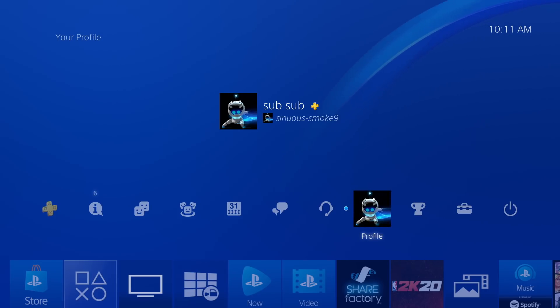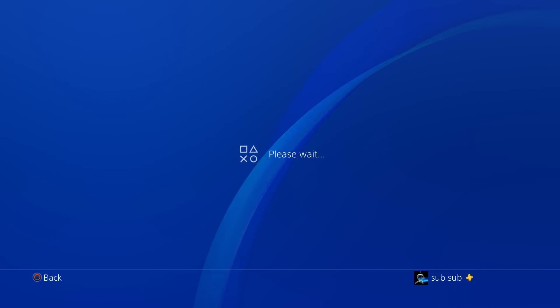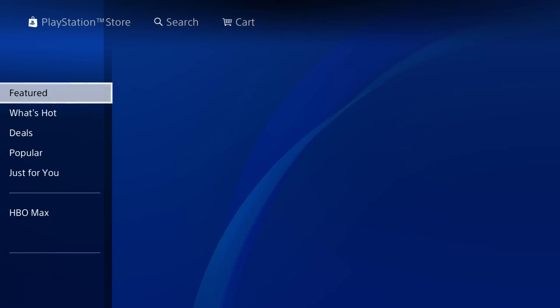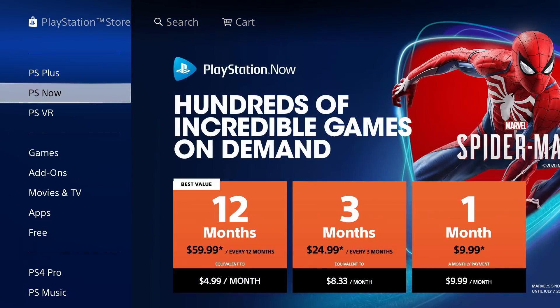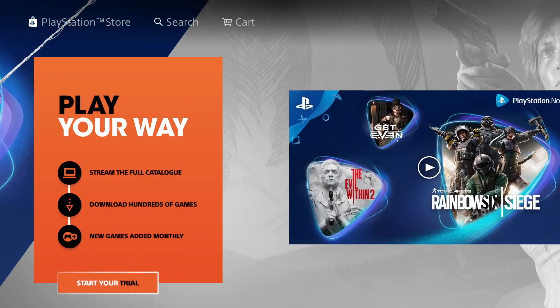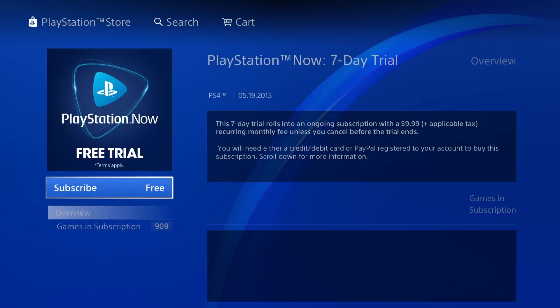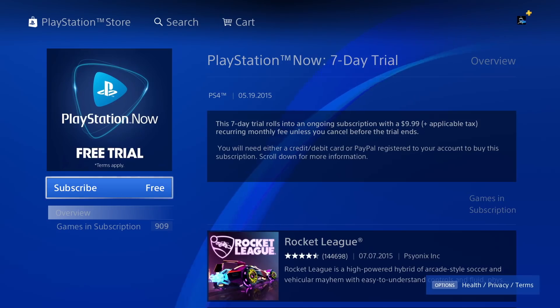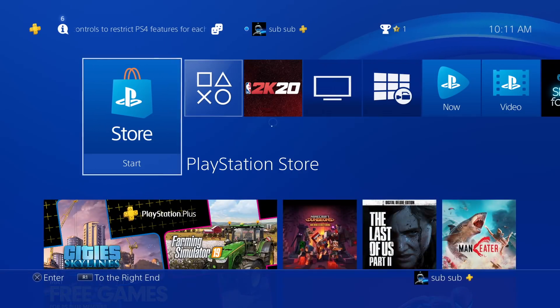Another thing — if you also wanted PlayStation Now, which gives you access to over 700 plus games for free, all you would have to do is go to the PlayStation Store, go to the left side tab to where it says PlayStation Now, and sign up for the PlayStation Now trial. The steps to cancel the automatic renewal are the exact same as the PlayStation Plus trial, so you can go ahead and get this as well if you want.